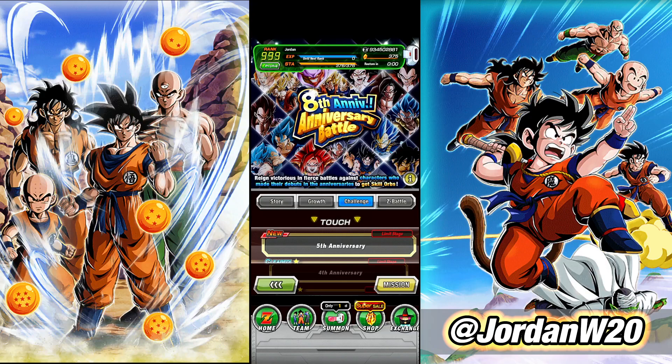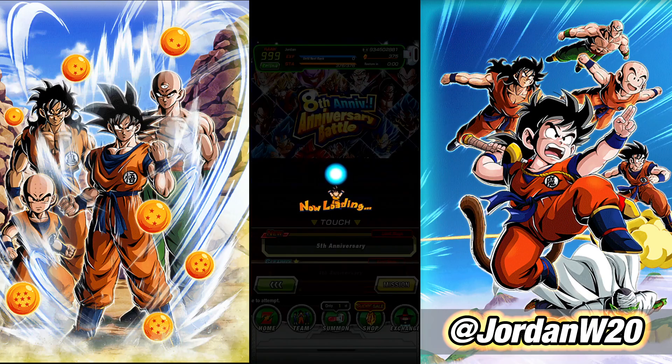All right, everybody, we're hopping into stage five of the eighth anniversary battle event where we can get unique skill orbs for all of the characters who made their debuts in the anniversary. So next up we have the fifth anniversary, which was Blue Vegito and Blue Gogeta. This is where our equipment is going to start making a huge impact on these characters because they just easily aid. These are some of the best units in the game right now, and these clips are just going to make them a lot better.